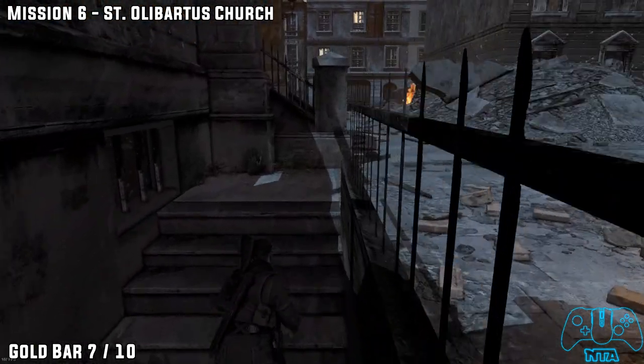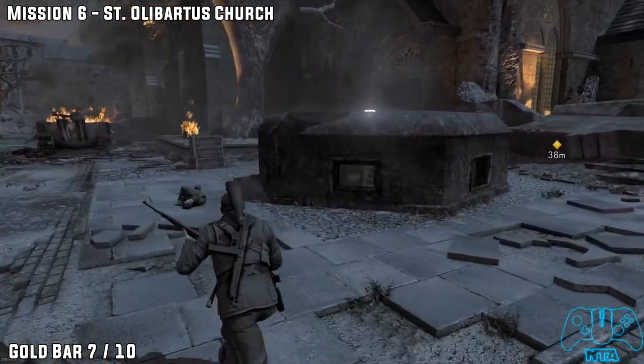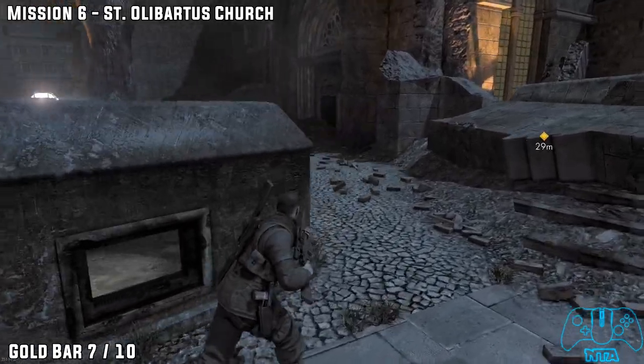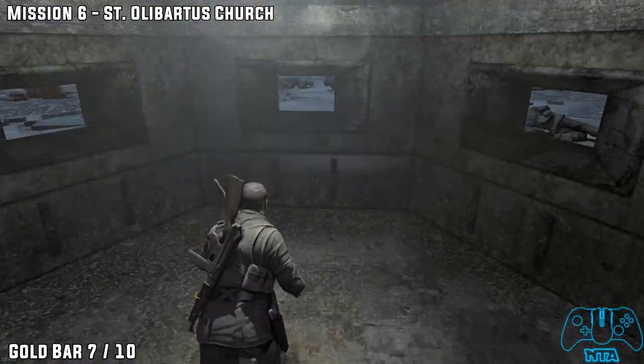Number 7. Head up the stairs and head towards the bunker. Once you go inside the bunker turn around and look left — you will see it right next to the doorway, the entrance to the bunker.